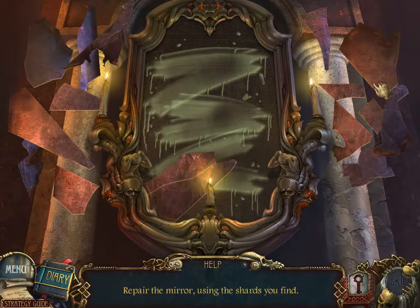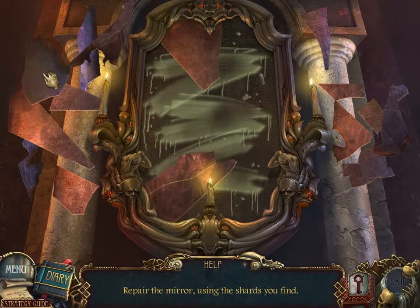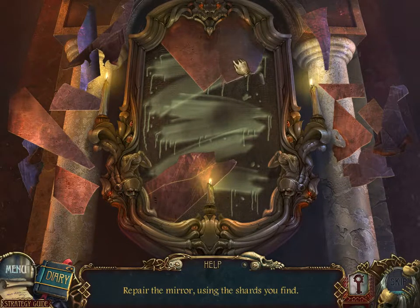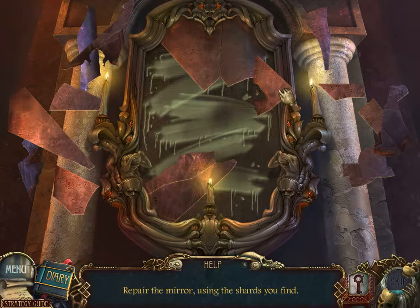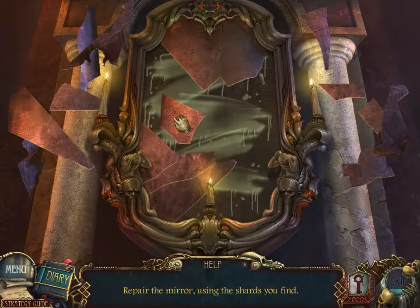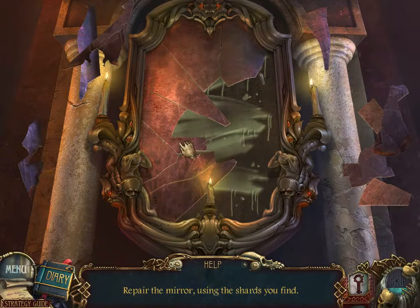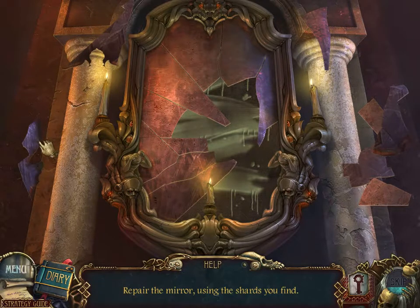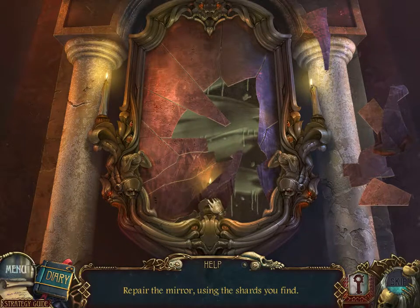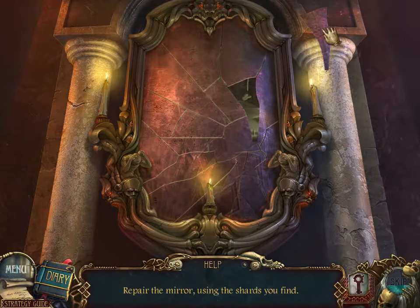Now solving the mirror puzzle. The outline makes it easier to place pieces. When you get a piece in place it snaps in, which makes it easy. Doing the outside pieces works especially well because the outside pieces on the left are brighter, while the dark pieces must be the outline on the right. Yes — done! That gives me a mirror.